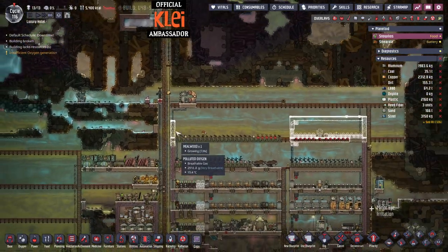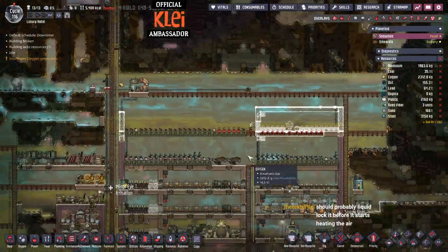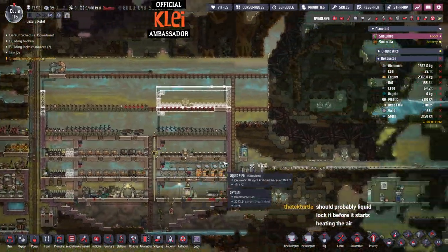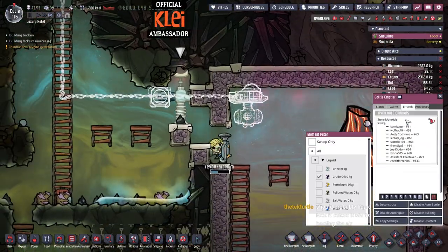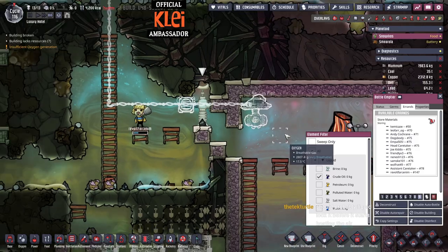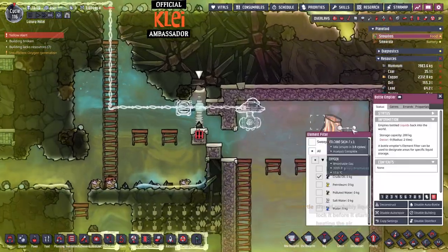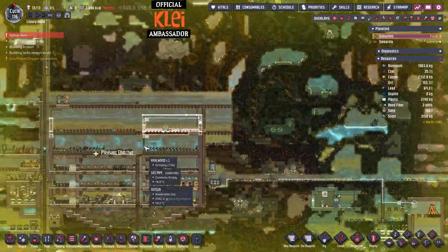What we're going to need to do is get these guys going around the top with their masks, and then that's going to allow them to come in here and build this. I've asked them but everything is top priority so they're doing everything else because everything's priority nine.